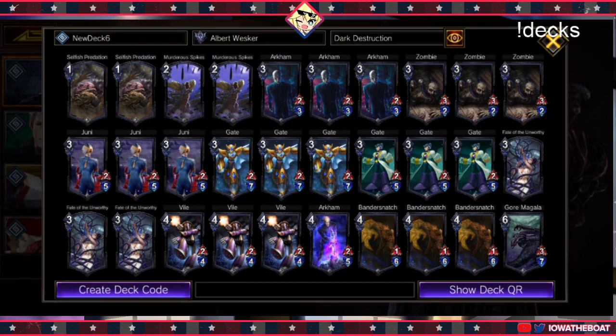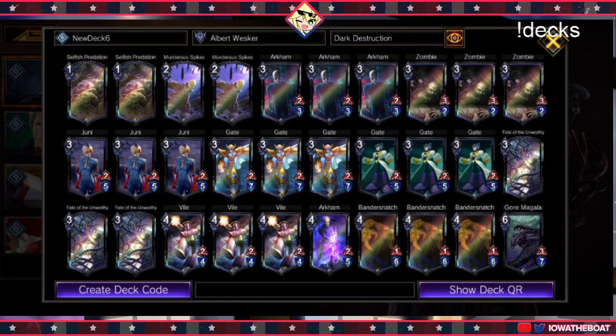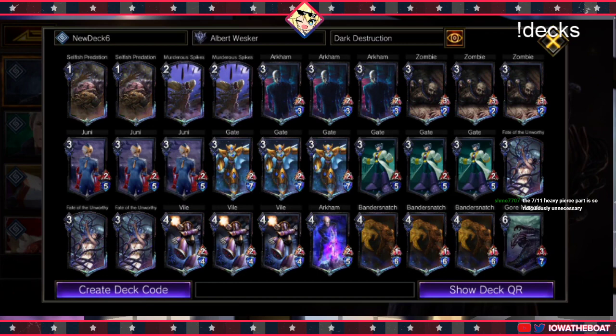I think in C rank this would do wonders, as long as you have the right mindset. Dark Destruction Wesker is a lot similar to Ryu — traditional Ryu where he just throws cards down and kills all your stuff. Wesker's pretty much the same way. The difference is that Wesker can flood more minions because of Revenge, but he doesn't get a lot of face value board-clear stuff like Ryu does. They both have similar abilities — Shinku Hadouken, Dark Destruction — they both target-kill something.